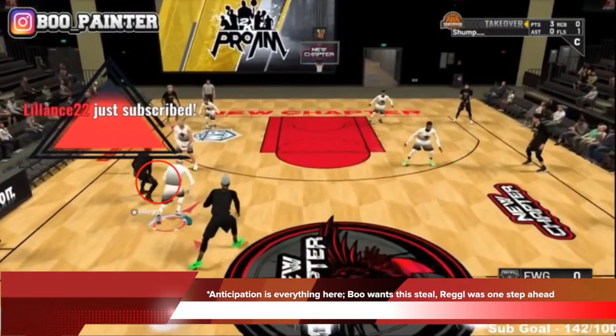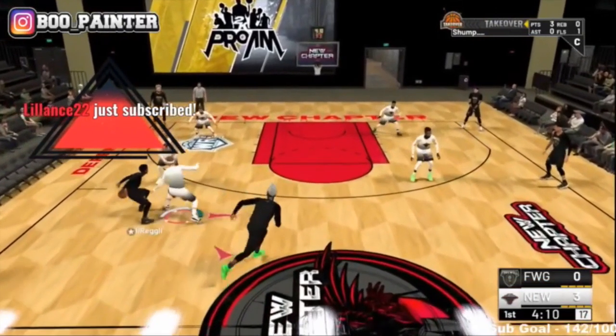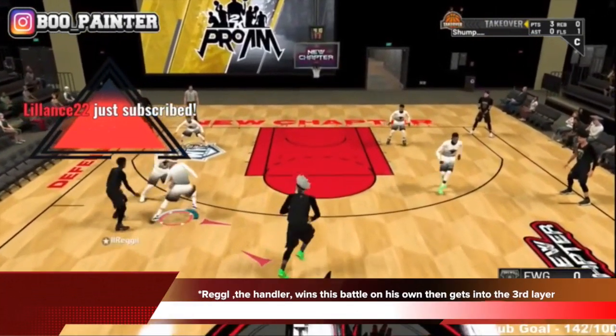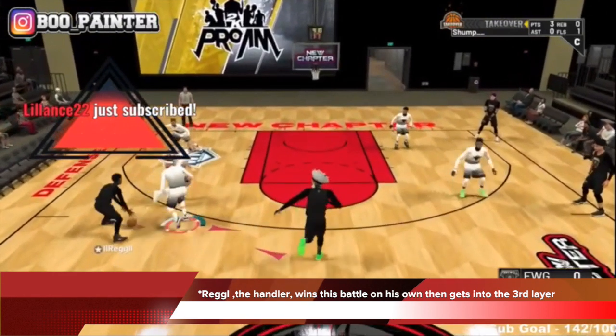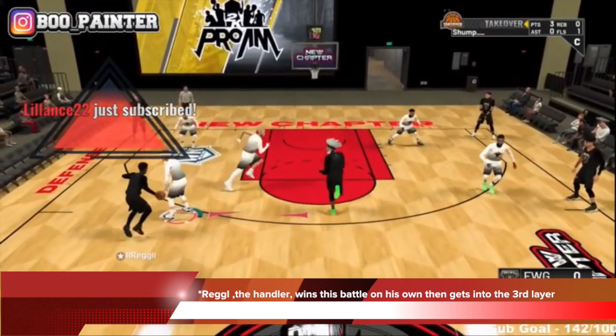Anticipation in layer two is everything. Boo wants to steal from the back right there — you'll see me circle it up — but Reg was one step ahead of him. If Reg puts the ball there, that's where Boo wants to steal it, but he does the move and brings it back. Boo was late. Reg, the handler, wins his battle on his own. He was able to beat Boo, make him reach, Boo didn't get the ball, so he's out of position.